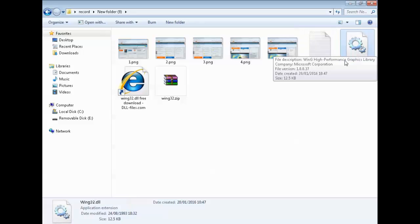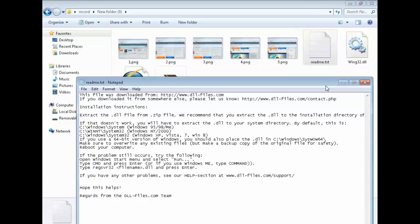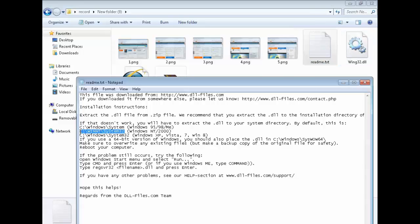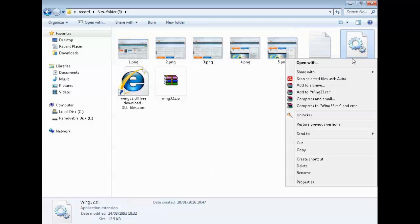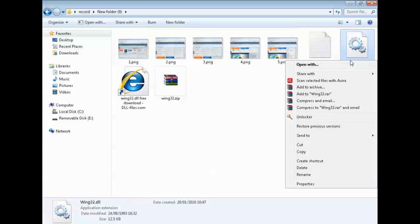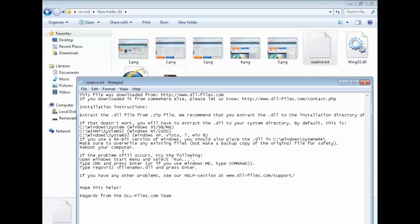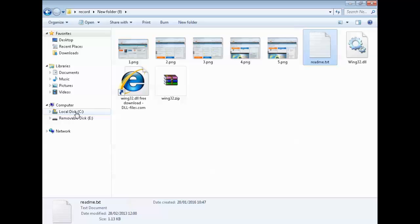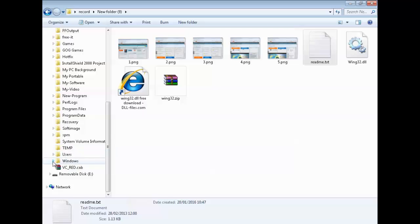There are the two files. The game needs this DLL file, and I told you to take two files because if you open the other file — the readme — it tells you where to put the DLL. It says put it in C:\Windows\System32. So right-click the DLL file, then left-click copy.